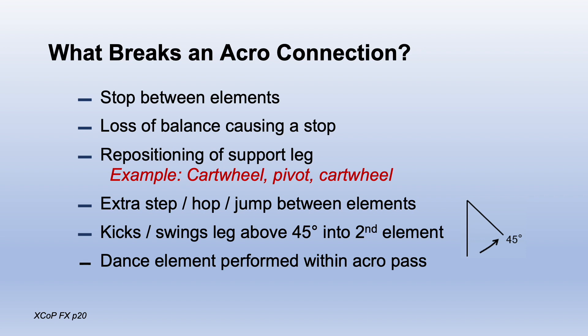What breaks an acro connection? A stop between elements, a loss of balance, repositioning of the support leg — for example, a cartwheel pivot into another cartwheel — an extra step, hop, or jump between elements, kicks or swings the leg above 45 degrees into the second element, or a dance element performed within the acro pass.